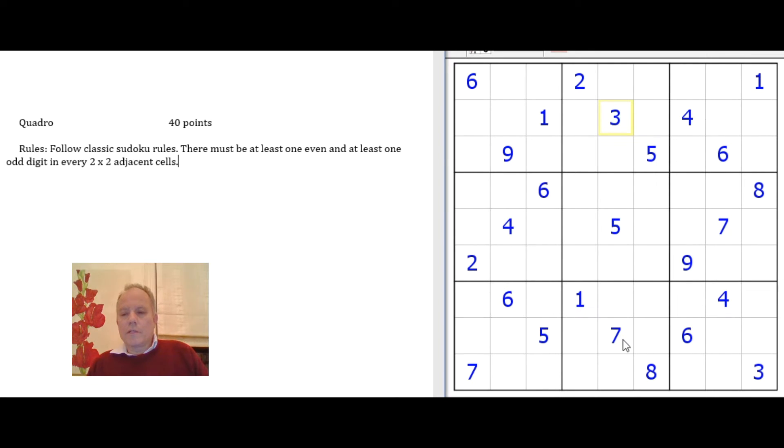That constraint is probably going to be more useful with the odds, which you obviously have more of in the grid than the evens. It's an odd constraint. I think what we have to do to solve this is basically work off normal Sudoku rules — particularly as it's a low-point puzzle — until we suddenly need the constraint. We may not even need it all that often, just once or twice perhaps to finish it off, but we'll see how we go.